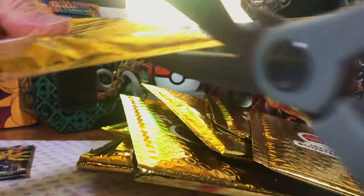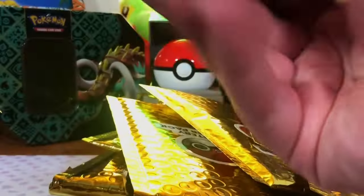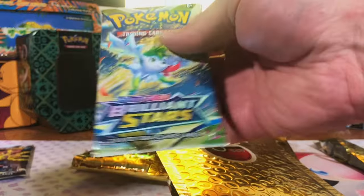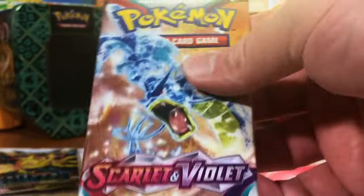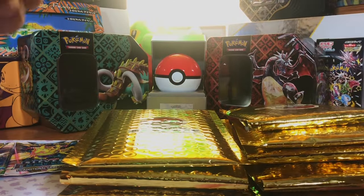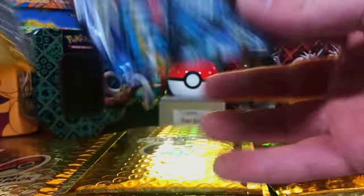Crimson Invasion. Then we're just going to have a big old hunting party. Crimson. Paldea. Paldea. That base set pack just covers everything. Brilliant Stars. Paldea. Paradox. Paldea. Paldea. And this is the last of it before we start ripping. Paldea. Paldea. Battle Styles.